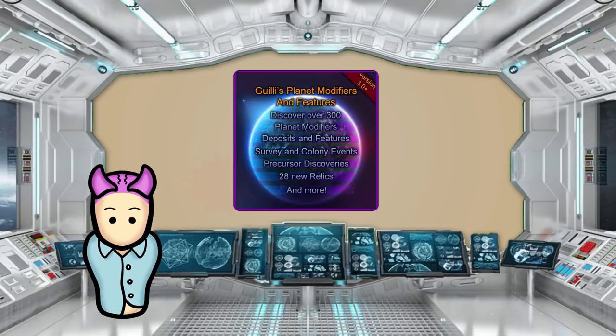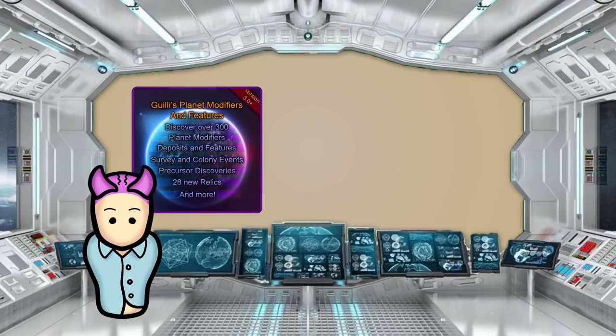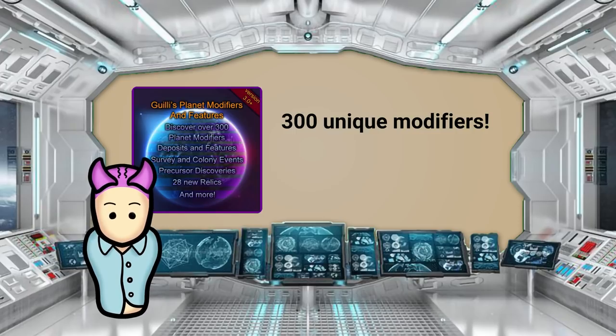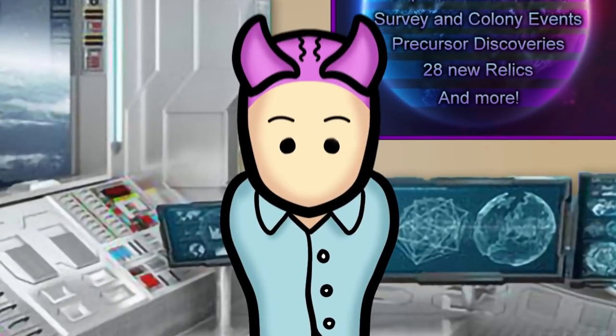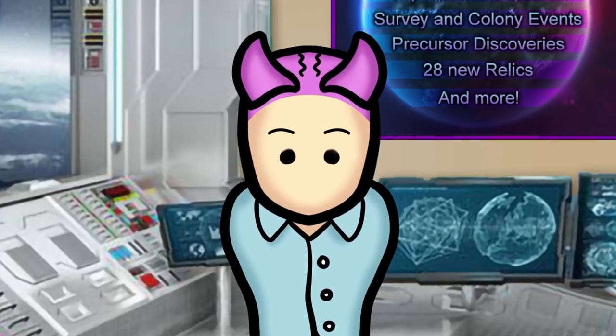Next, we have Ghillie's Planet Modifiers and Features. It aims to make exploring space more exciting by adding over 300 unique modifiers for planets and the rest of the world, over 100 new planetary features, and a similar number of events. If you're bored because you've discovered everything in the galaxy and gathered every scrap of lore, this mod is perfect for you.